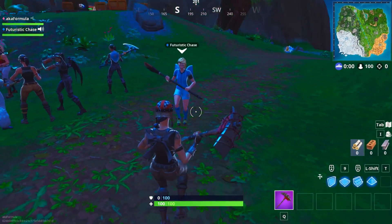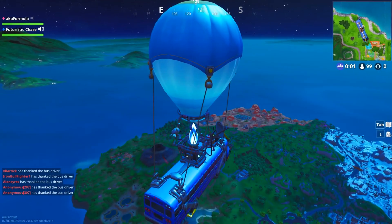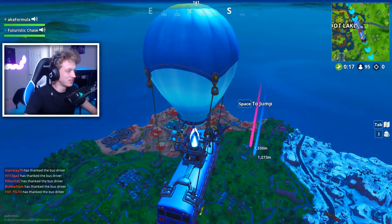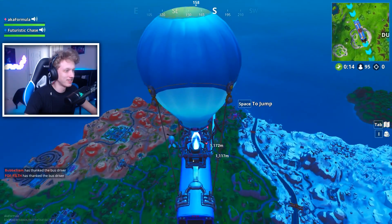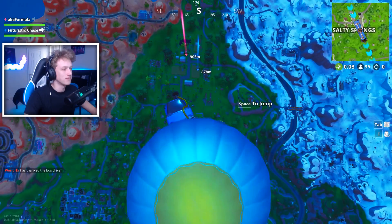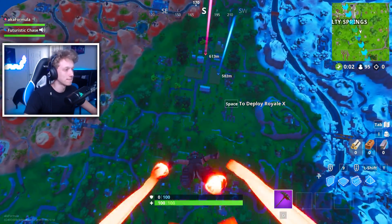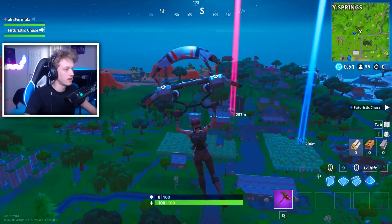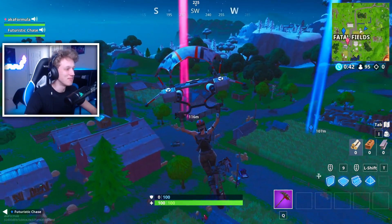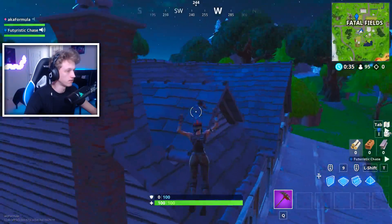Here we go. A random duo partner immediately says: 'Can you be my friend? Can you carry me? I've never gotten a duo win.' They spot the Renegade Raider and ask about it. I tell them there's a new variation — it's a checkered Renegade Raider with racing stripes. They ask how long I've been playing and I say since before Season 1. They're amazed and ask if I'm a YouTuber, saying I have a really clear mic.